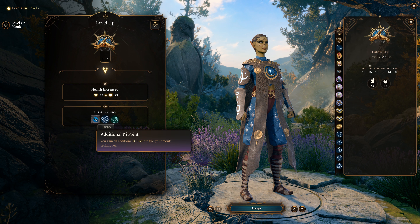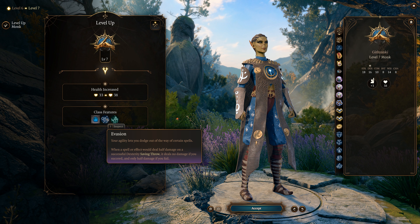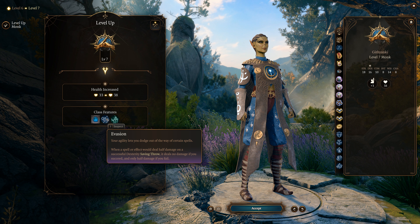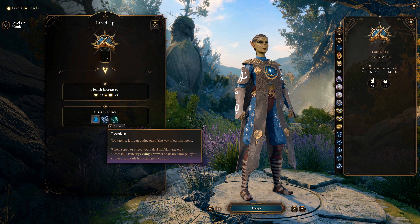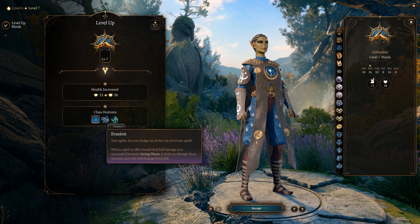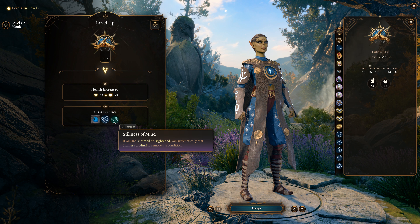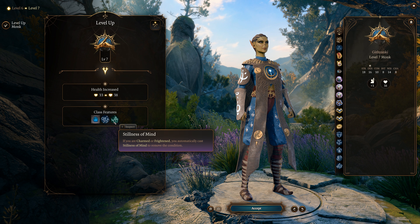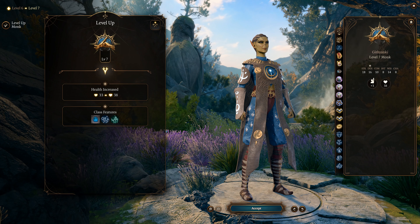At level 7 we get another ki point and Evasion — instead of taking half damage on a successful saving throw, we take none. With our high Dexterity saving throws we'll see that happen quite often. We also get Stillness of Mind — if you're charmed or frightened you can clear that condition, though losing those effects isn't ideal for all situations.